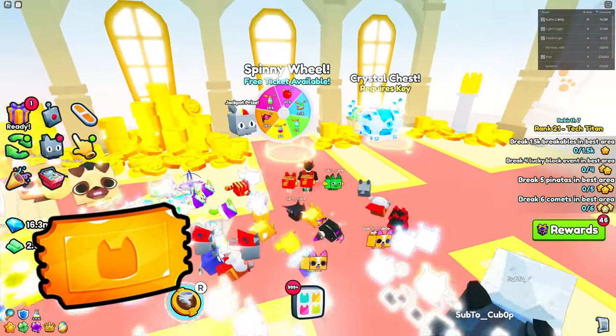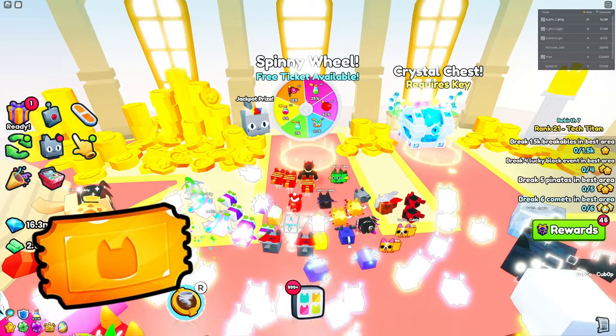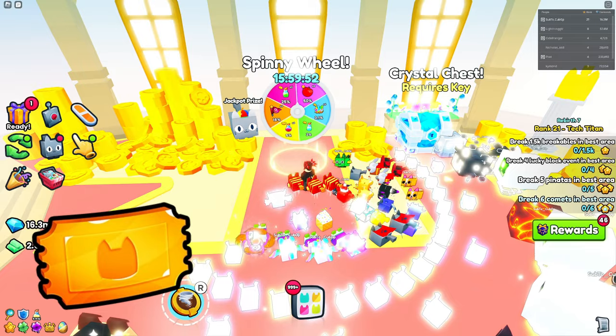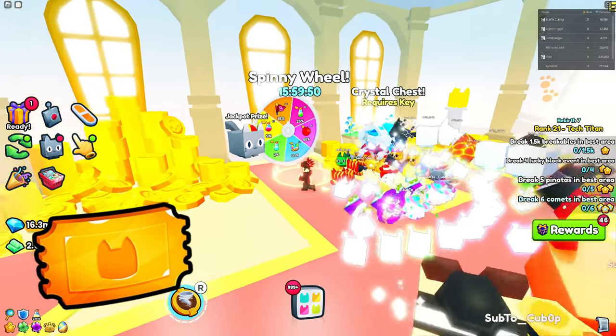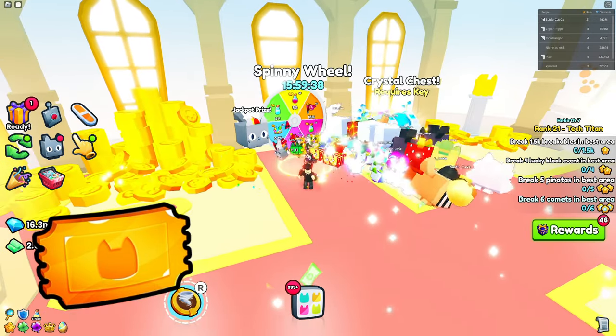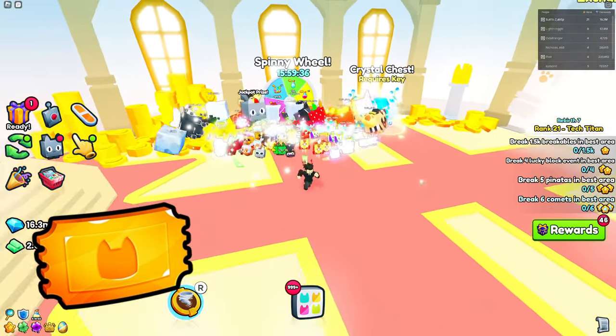The first ticket is the regular spinning ticket, which you can find from the spinning wheel. You can get one each day for free — actually it's every 16 hours — and when you spend it you get a chance at one of the prizes.